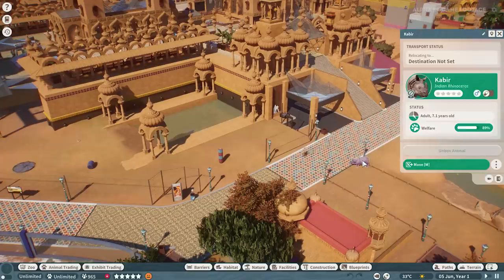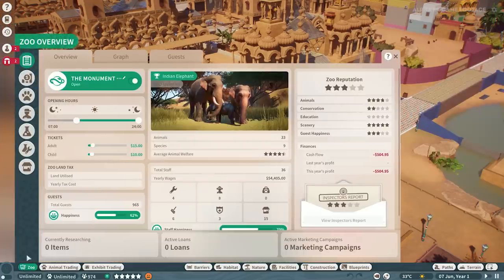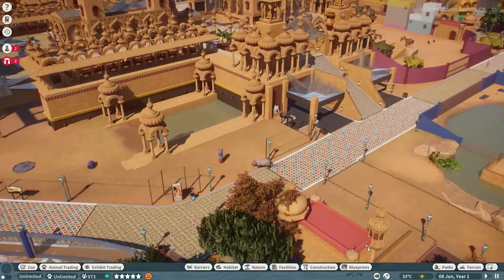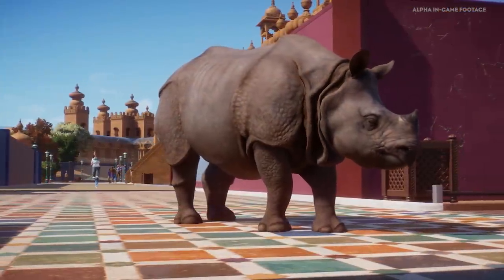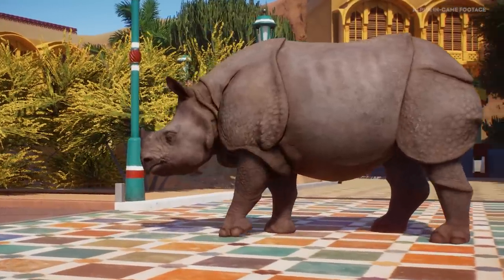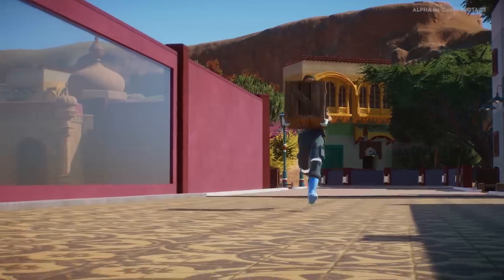It looks like we need a plan of action. When an animal escapes, the person who's going to be corralling them back to their habitat is the veterinarian. To hire a vet, you go into your staff panel and at the end you've got the button for the veterinarian. Plunk them down on the path, and they'll go to the nearest animal and tranquilize it to bring them back to their habitat safely.